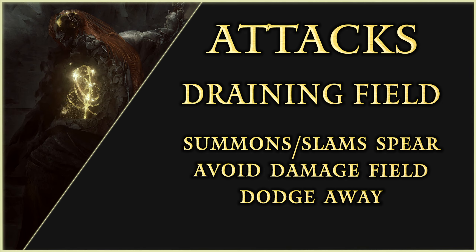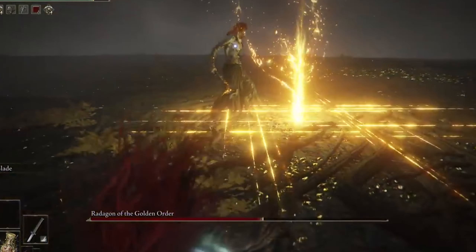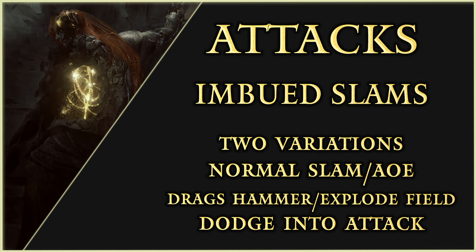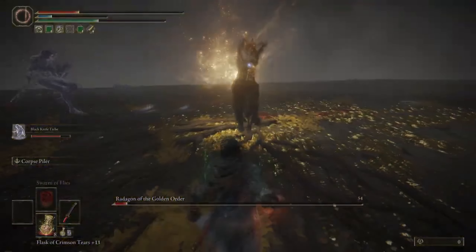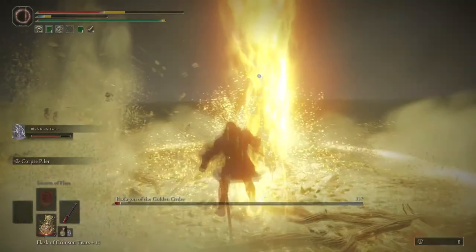Draining Field: Radagon summons a Holy Spear and slams it down, creating a field that will damage over time. Don't stand in it and dodge away from it. Imbued Hammer Slams, his final attack, has two variations: one will be a normal slam with an AoE, and the other he will drag the hammer, leaving behind a damaging field that explodes. Dodge into the attack to avoid it.